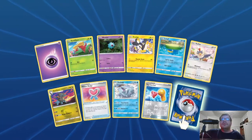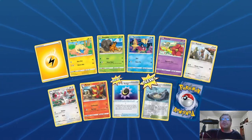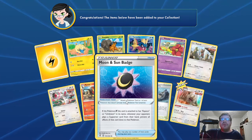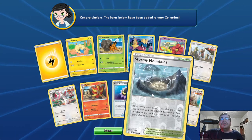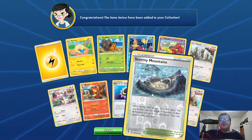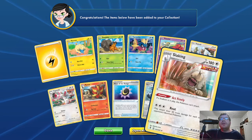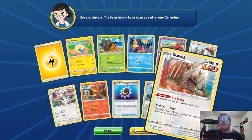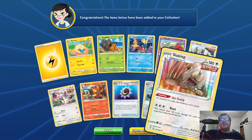Last pack: three new cards. Trainer Item Moon and Sun Badge — if the Pokemon V this card is attached to has Espeon or Umbreon in its name, whenever your opponent plays a Pokemon card from their hand, prevent all effects of that card done to that Pokemon. Trainer Stadium Stormy Mountains — once per turn, each player may search their deck for a basic Electric or basic Dragon Pokemon and put it on their bench, then shuffle their deck. That's actually good for an electric deck. Stage 2 Slaking, HP 180, Colorless Single Strike. Ability: Act Freely — if a Stadium is in play, this Pokemon can't attack. Attack: Rout — 120 plus, does 30 more damage for each of your opponent's bench Pokemon. With five bench Pokemon, 30 times 5 is 150, so it can do 270 damage under normal conditions.